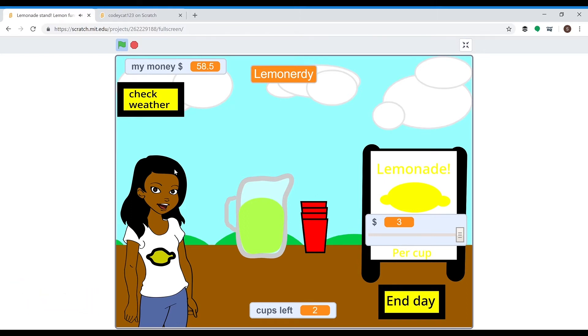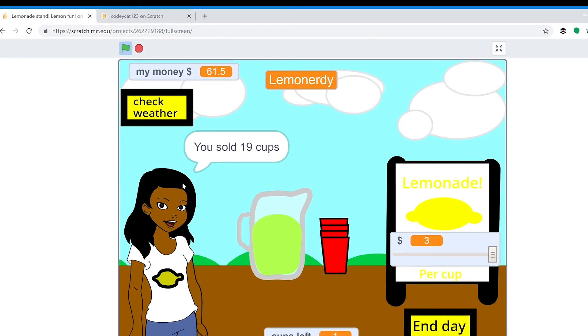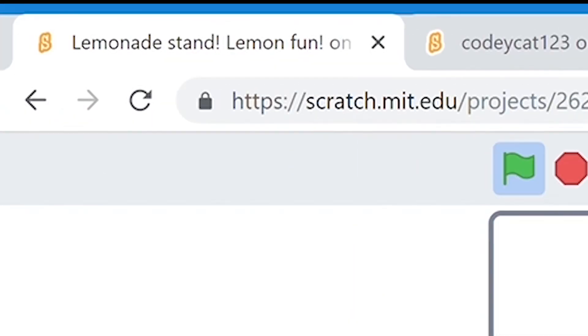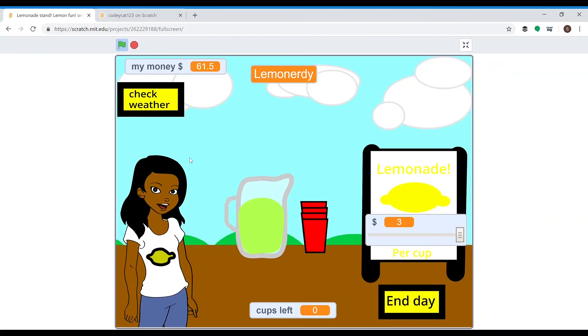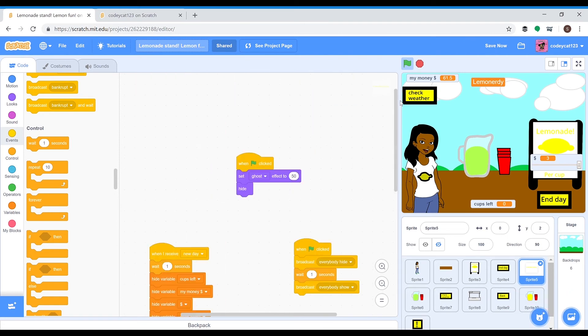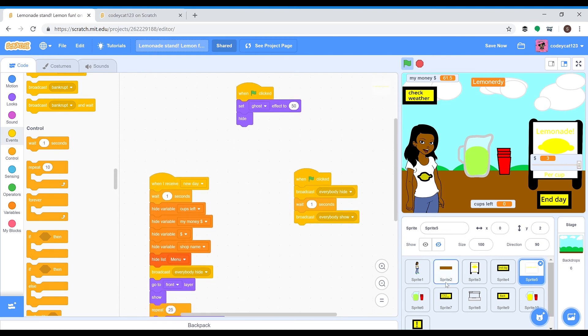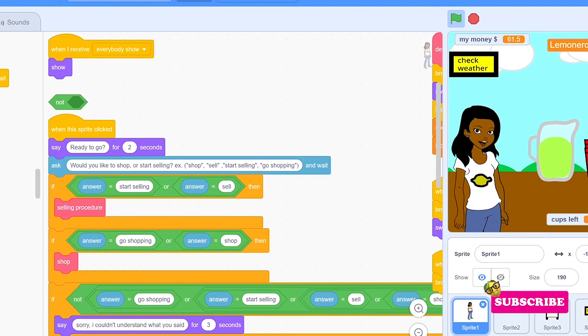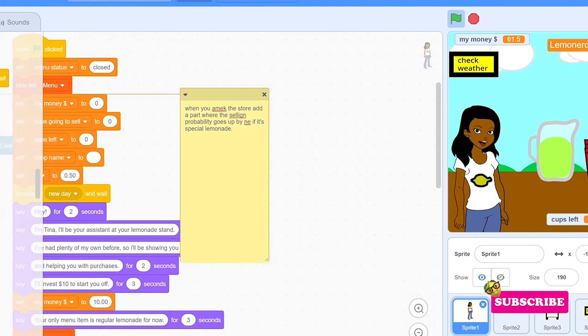It's really fun. It took me a long time to make. You can play this game yourself on Scratch — just follow me, CodeCat123, and you can see all of my projects and play this game. It's called Lemonade Stand Lemon Fun. You can make your own lemonade stand and name it whatever you want. If you want to see how I made it, please subscribe, because I'm going to be doing a walkthrough of the code that it took to make all of this possible. In Scratch, they have a new version called Scratch 3.0 that looks a little bit different, so I had to change some of it. But this is some of the code I used, and I'll show you guys how I did all of it in my next Scratch walkthrough.